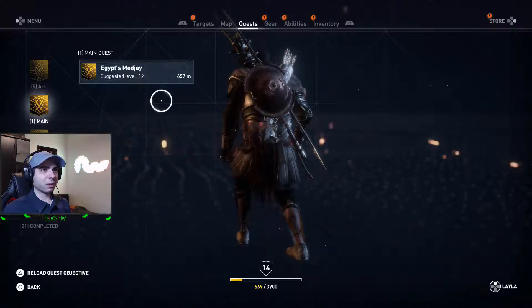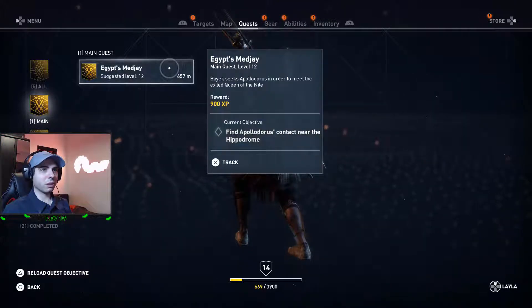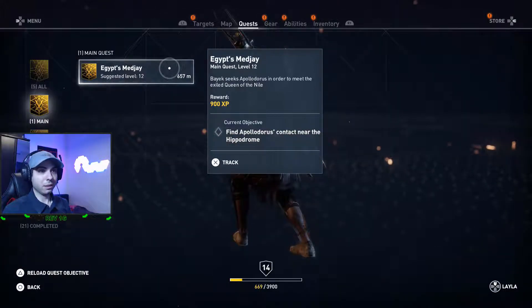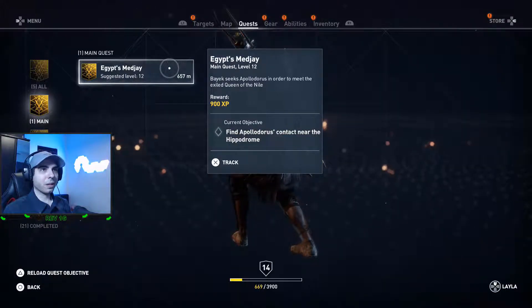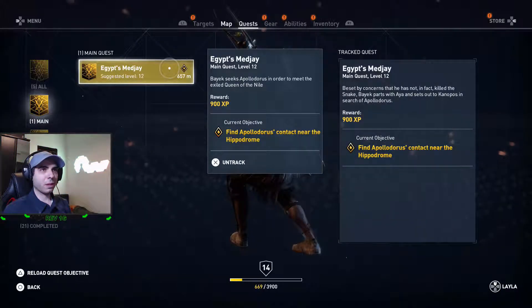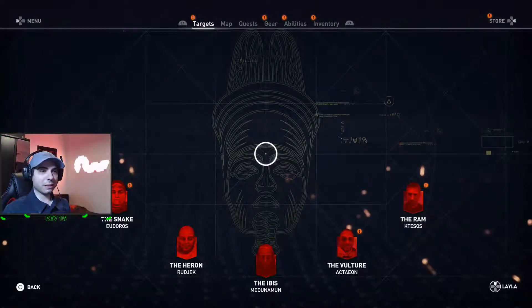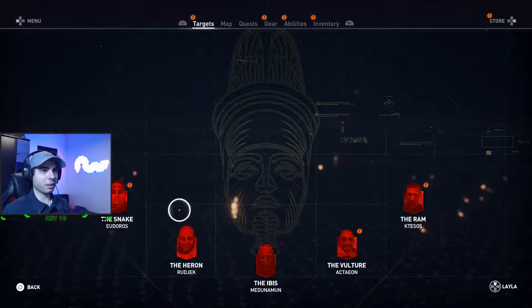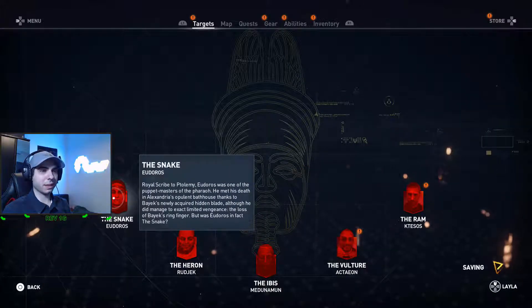So I have this main quest, still at level 12, but I believe we can do it actually. It's level 12, we're at 14, should be able to do it. So, Egypt's Magia. From last time we've killed — who did we kill? It was this guy, the snake.